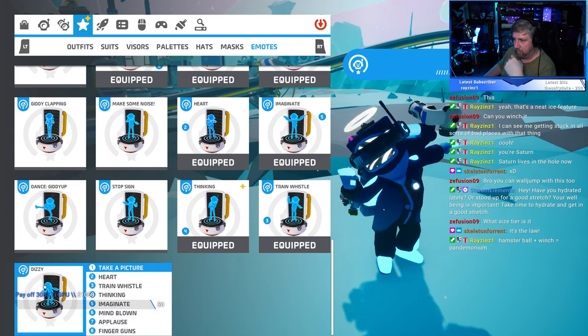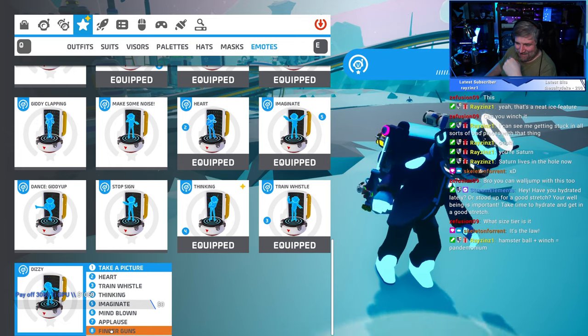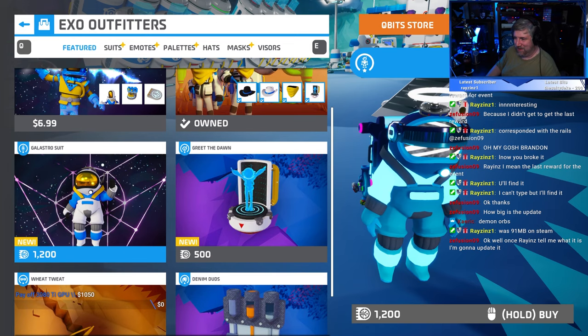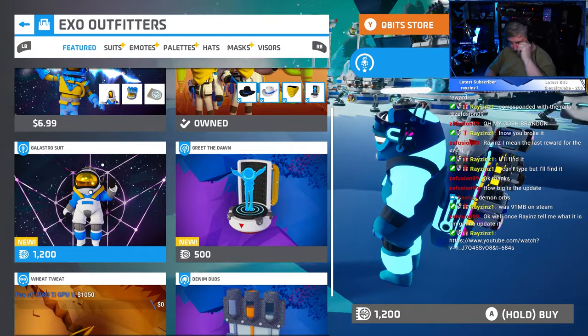You can also unlock a new dizzy emote. Avoiding spoilers here, but take a moment to consider what might lead an astronaut to becoming rather dizzy and you'll know what to do. There are a few new items available in the XO Outfitters store, including a new suit, mask, pallet, and emote.